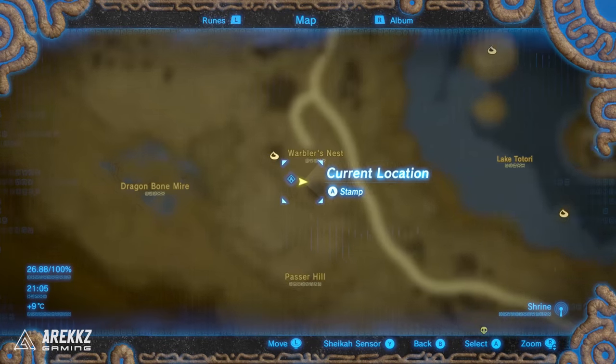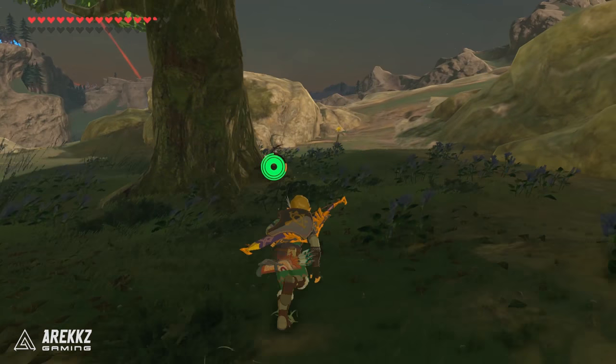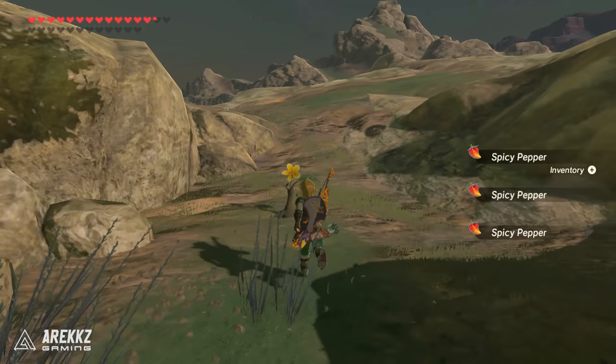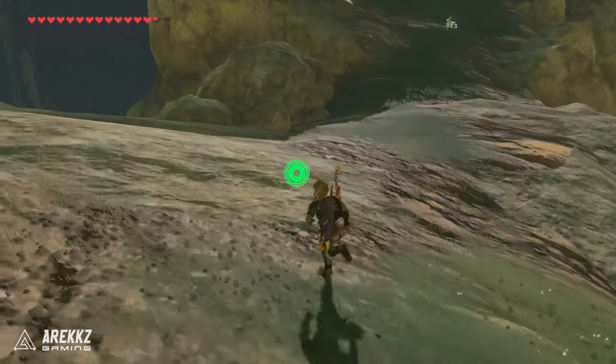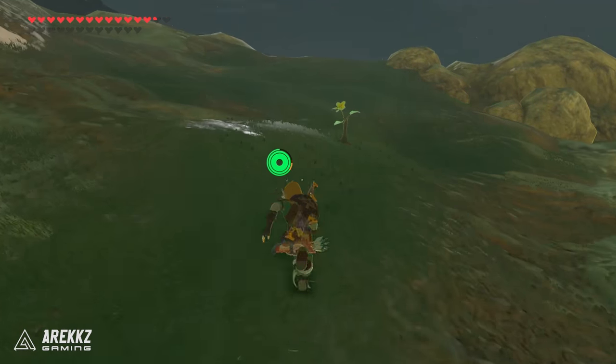Then very close to that one, near the shrine, look over by this tree and you'll see a solitary flower. This is another one of those flower trails, so grab this one and then follow the flowers all the way around this path. Very simple — they're really easy to see. When you get to the very final one at the top of the hill, that is of course the next Korok.